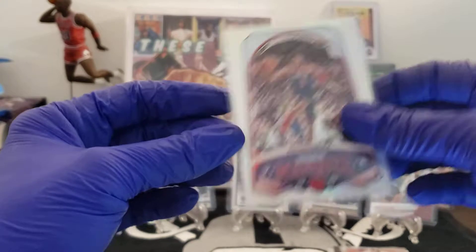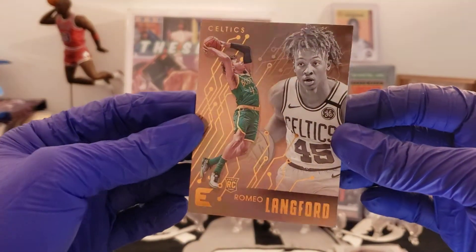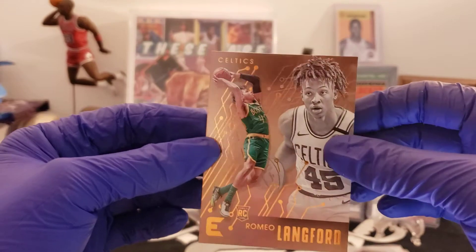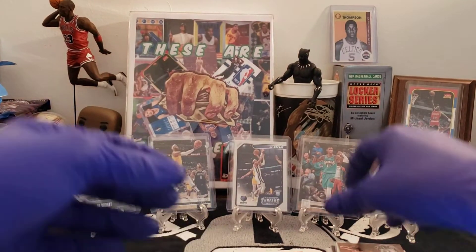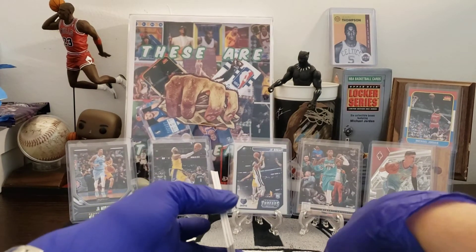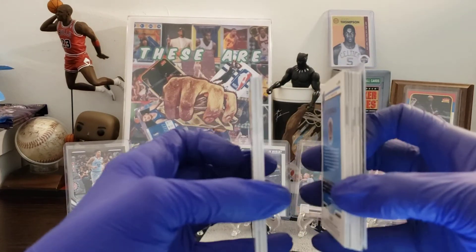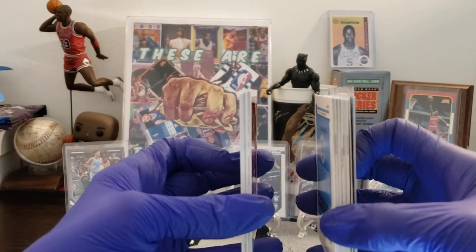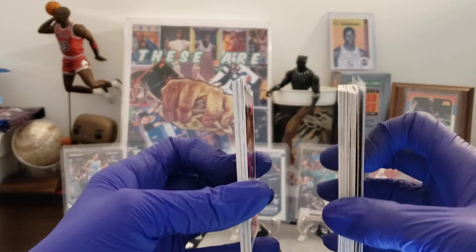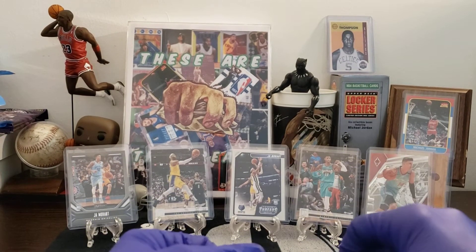Two more seasons. And last card — Romeo. That's a bronze Essentials. Nice. Out of the value packs — two value packs — you can see the difference of veterans cards to rookie cards. You got a pretty good chance of getting some rookie cards out of that.